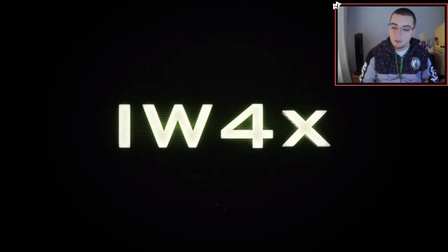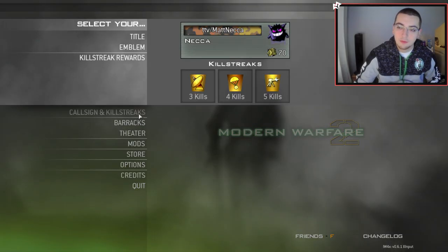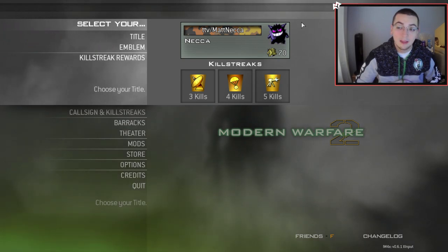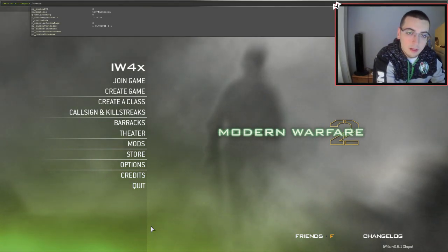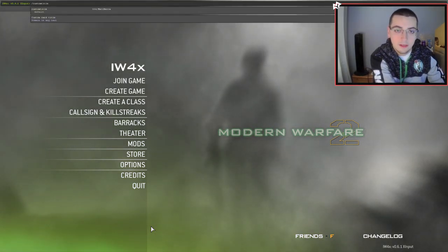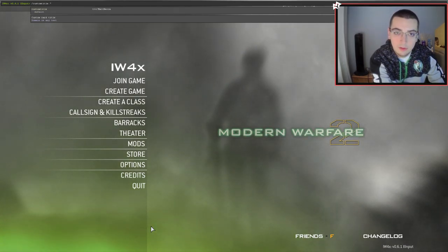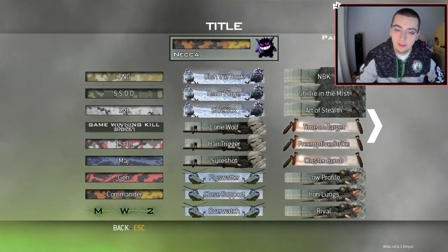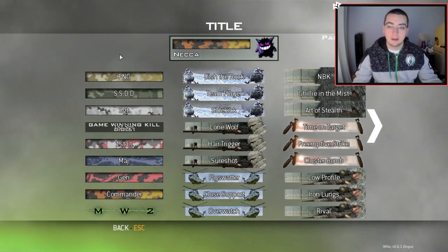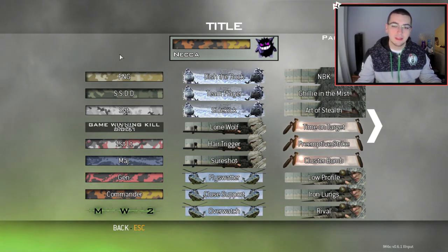Let me load up IW4X real quick. It's not showing my custom title because the one I use personally isn't part of this pack. Let me turn off my custom title — you can do that by clicking the tilde key and typing the command '/custom_title' followed by quotation mark, space, quotation mark. Once you do that you'll have a blank title so you can play around with all of these. I didn't make any of these — I can't take any credit, I just threw the pack together.